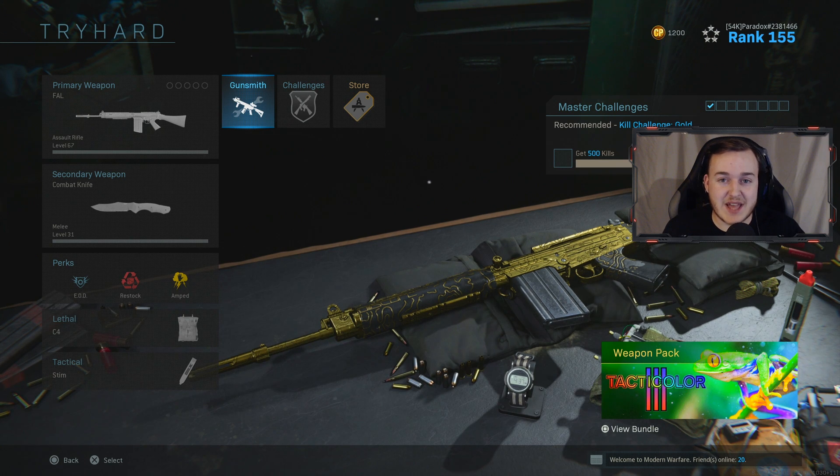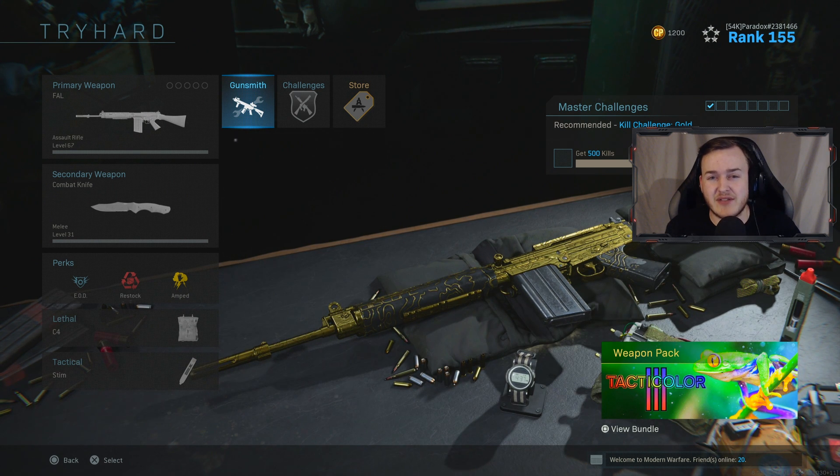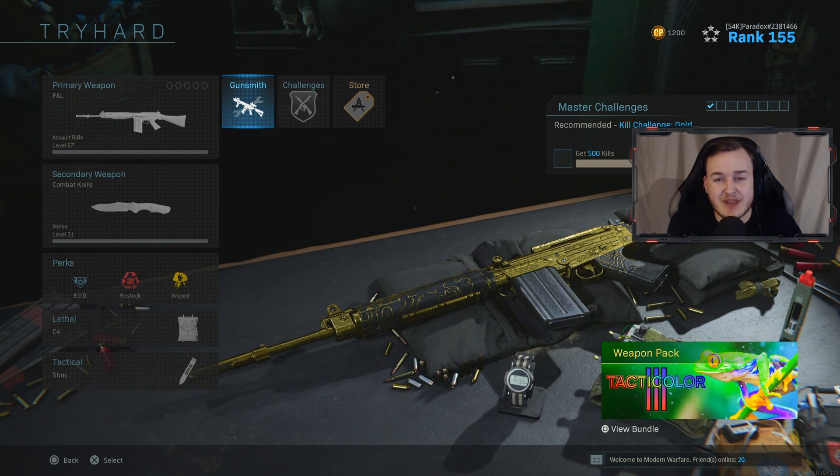Today we're going over the best FAL class setup after its buff in Modern Warfare. Make sure to drop a like and subscribe to the channel. The FAL got a damage-at-range buff and it's now able to do a one-shot headshot, which is pretty insane. You're gonna see in today's gameplay how overpowered this gun is.